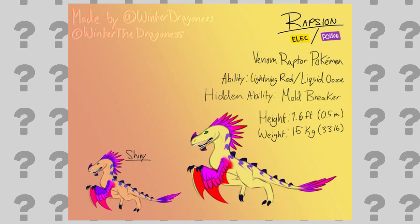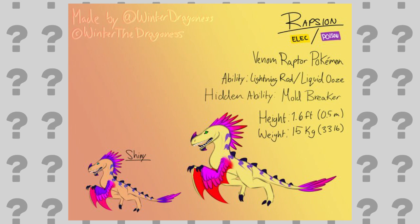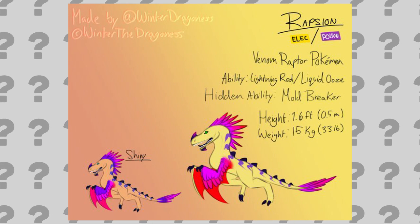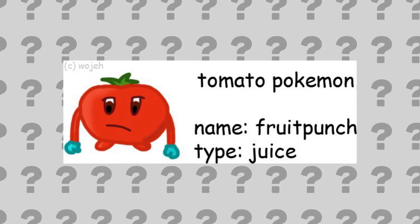Winter the Ice Dragonist from Twitter brought us Rapsion, the Electric/Poison type. We actually don't have an Electric/Poison type yet, so seeing this would be really awesome. It gets the abilities Lightning Rod or Liquid Ooze. Winter even went the extra mile and drew a shiny version of it too. Thanks, Winter.